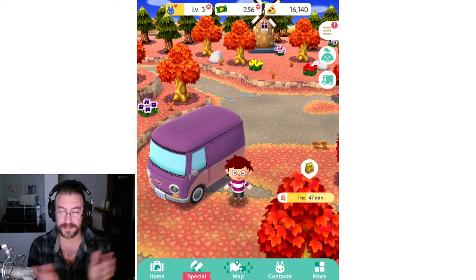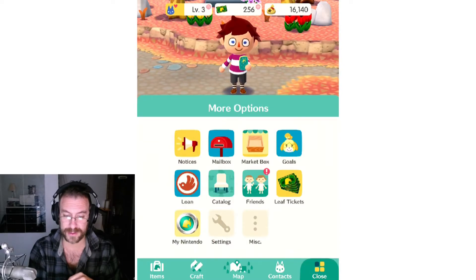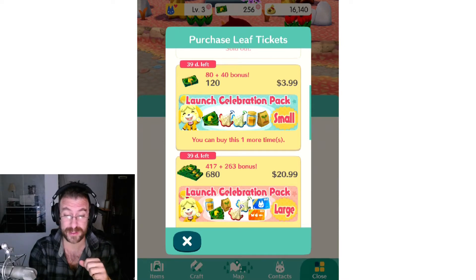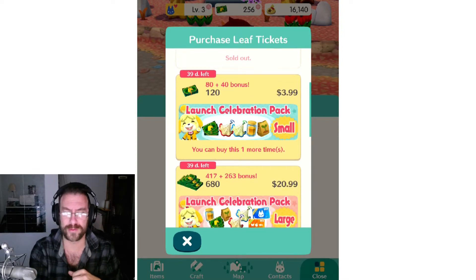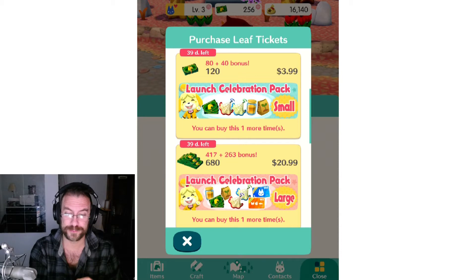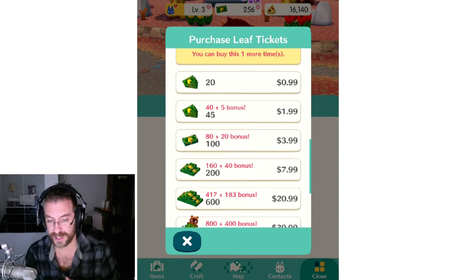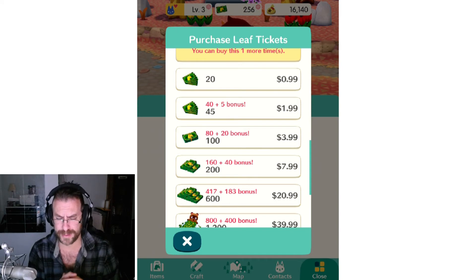For a buck I think it's worth it, especially compared to the other items available once this offer expires. Honestly, the four-dollar pack is the best value — you get 80 to 120 leaf tickets for four bucks compared to 40 for one dollar. If you do the math it's about the same, so if you were to buy four of the single pack you get the same leaf tickets, but you can only buy it once. Either way, the launch pack small is decent and the 72-hour limited offer is decent. Anything more than that I think is a bit excessive — you're getting 20 leaf tickets for a buck, or 40 for a buck with the launch pack. It's definitely worth a go but I'd be careful spending much more than that.